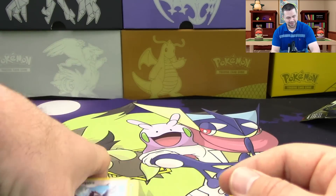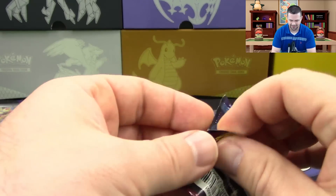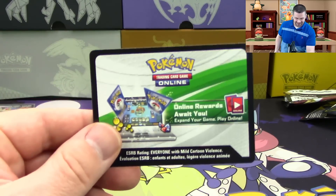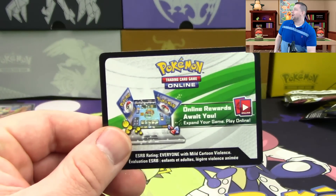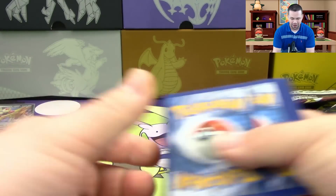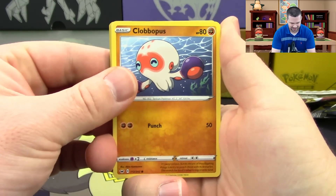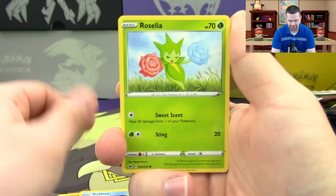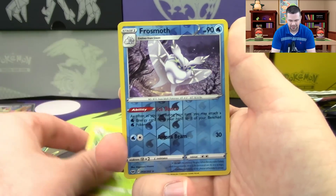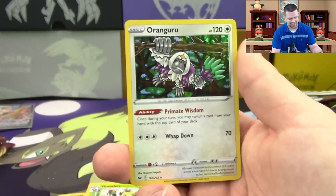Four white code cards in a row — how is this happening?! Pack four: Clobbopus, Goldeneen, Roselia, Gastly, Ponyta, Sitrus Berry, Corvisquire, Thwackey reverse — hollow rare Frosmoth, which is actually pretty good. Okay, that one's a hollow, so the streak of Vs ends at three but we had an incredible run going there.